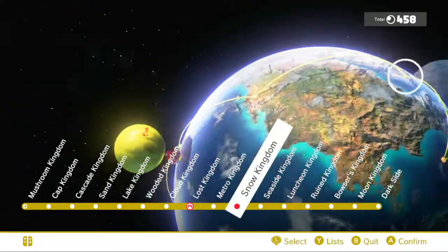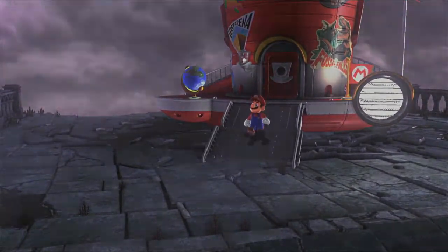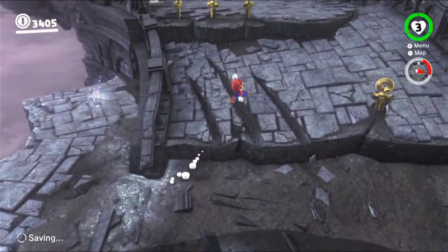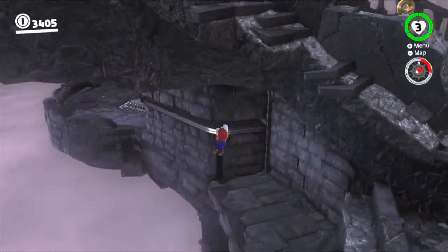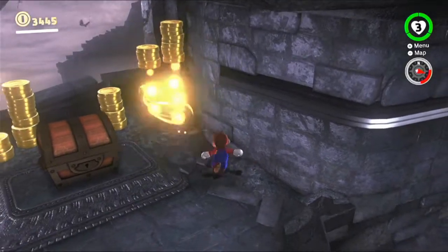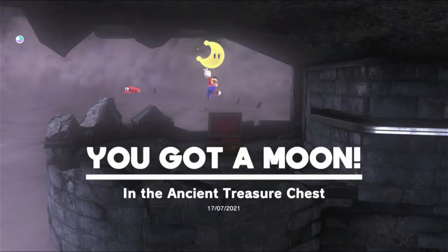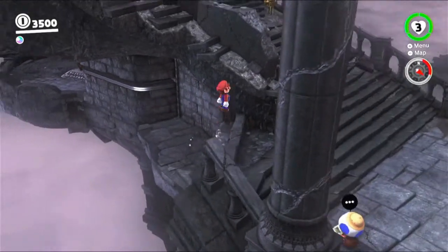Next up is the Ruined Kingdom actually. There were actually some moons that we could have got there before beating the game. Also, the cutscenes of the Odyssey flying from the clouds up and down doesn't happen anymore, and you don't get Cappy telling you about tips and tricks that you already should know. But anyway, let's look around here — there are a few up there already and there's one that we can get if we go over this way. Just cling on to that and then go around this treasure pile. We need to hit that block for the rest of the moons to be available so I can get them all done at once.